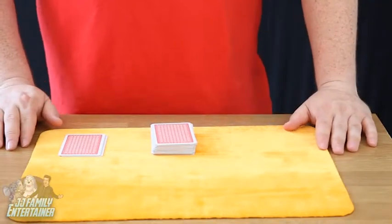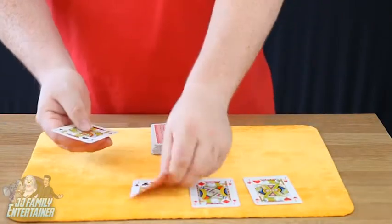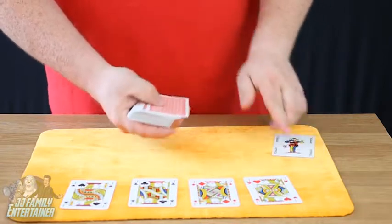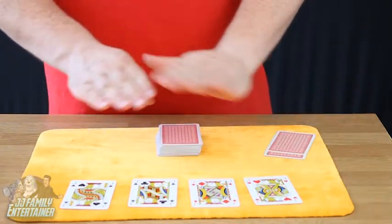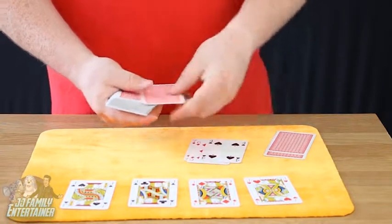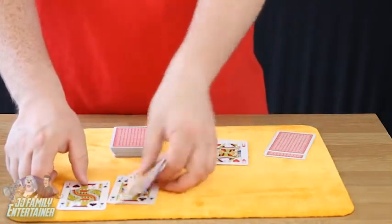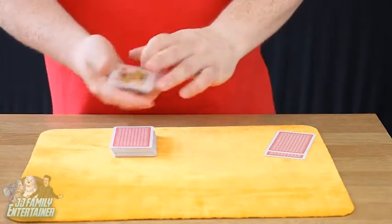To do Cops and Robbers is very simple. What you need first of all are the four jacks — the Jack of Hearts, the Jack of Diamonds, the Jack of Clubs, and the Jack of Spades. Now we also need the two jokers as well; they're going to play the police officers, so they can stay just there. Now to set the jacks up is very simple. You need four more cards — just take any four cards, it doesn't matter what cards you use. We're going to take these four jacks and place them in a pile.